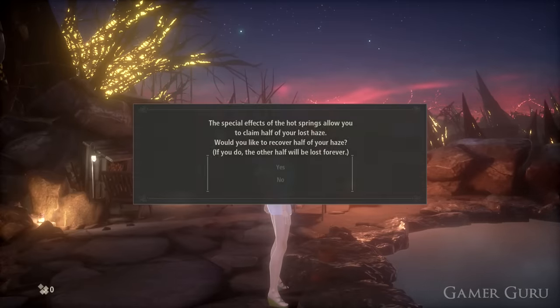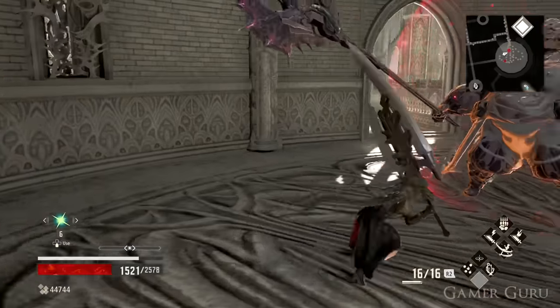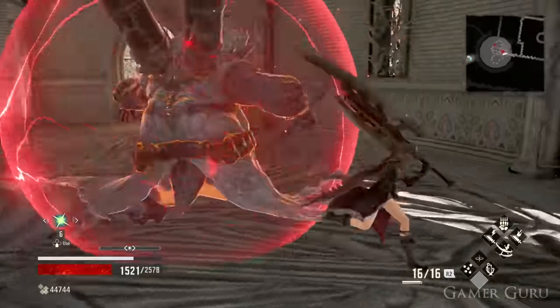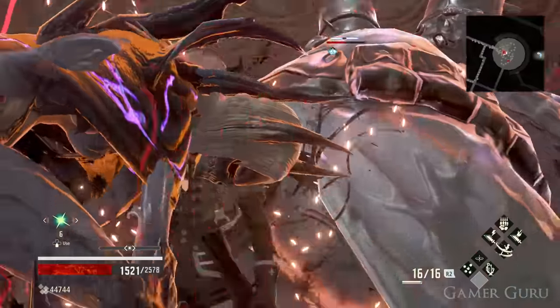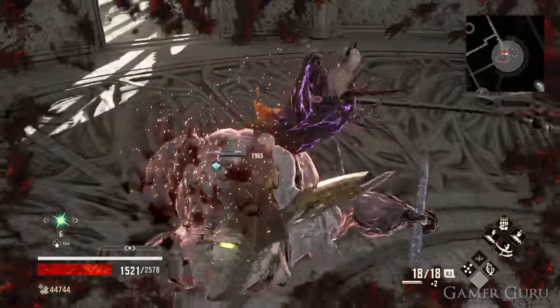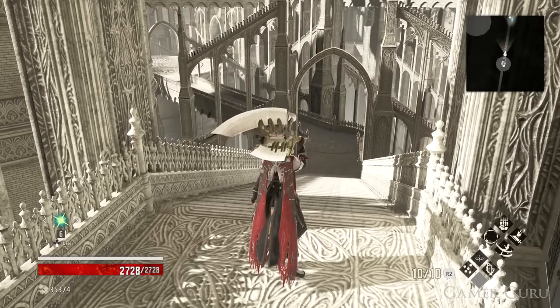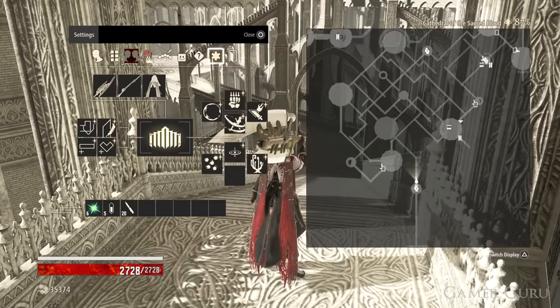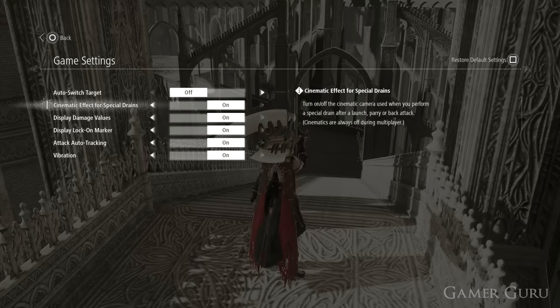Now the first thing, while it may not be the most important or game-changing, it's one of the things that as soon as I realised it, it went on the list immediately. And it is the fact that you can deactivate the cinematic effect on the drain attacks. I know, they look amazing and they're spectacular the first few times you do them. But after playing for quite a few hours, it gets tedious to a point where I wasn't doing drain attacks just because I didn't want to watch the animation again and again. Pretty late at night, I finally clicked and thought, okay, there's got to be an option to deactivate this. And turns out there is. If you go into the options menu, go into game settings, you can deactivate the cinematic effect on drain attacks.